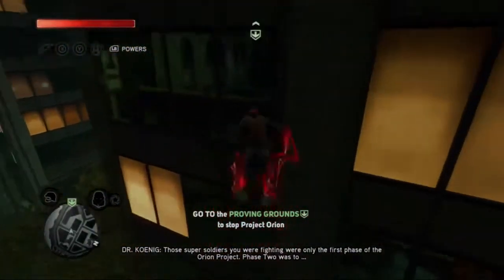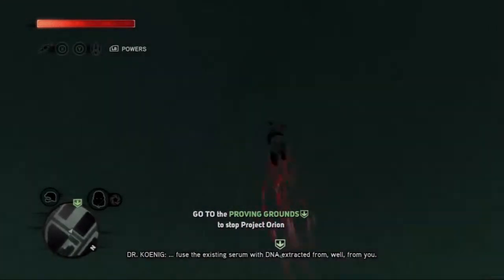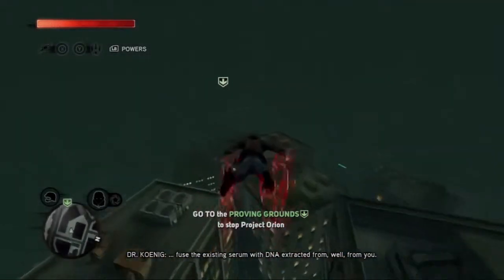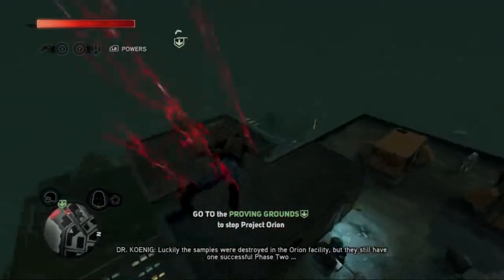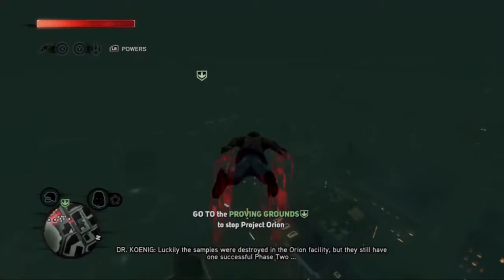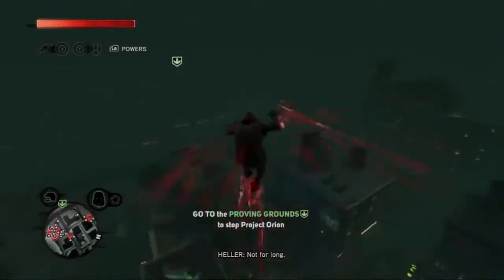The first phase of the Orion project — Phase 2 — was to fuse the existing serum with DNA extracted from... well, from you. What? Luckily the samples were destroyed in the Orion facility, but they still have one successful Phase 2 soldier at the Proving Grounds. Not for long.